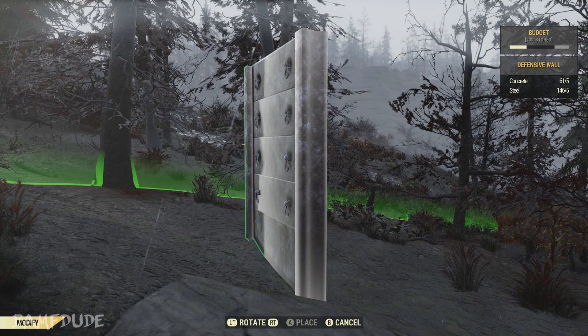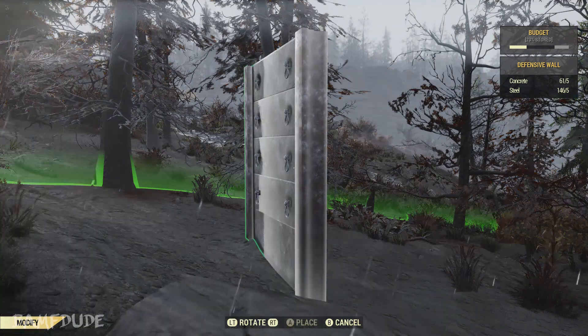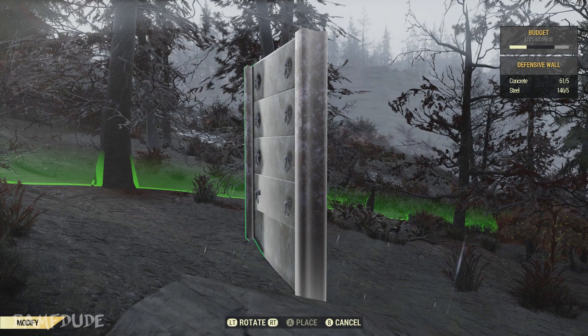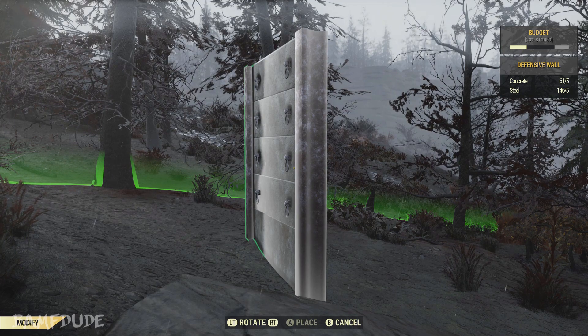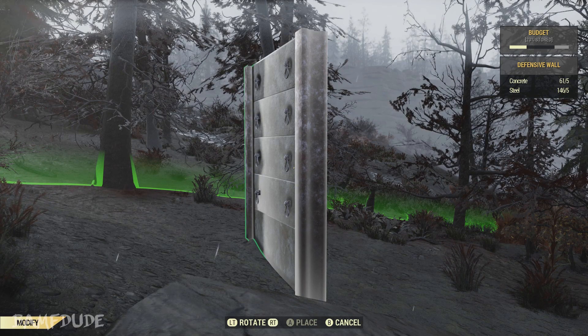To start we're going to use the defensive wall. These are obtained by claiming workshops. Go ahead and find a spot in your camp that you want to use. Make sure it's large enough to build this tower — you'll see in a little bit how big we're actually going to need. Place it down at the height that you would like your tower to be.